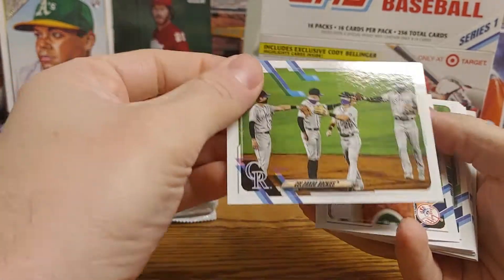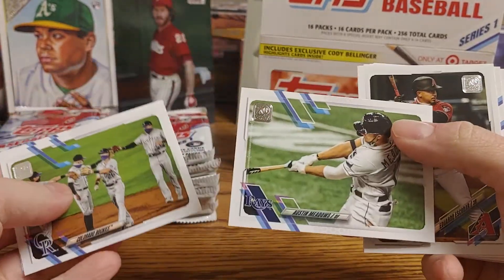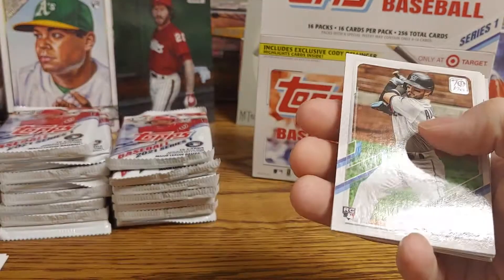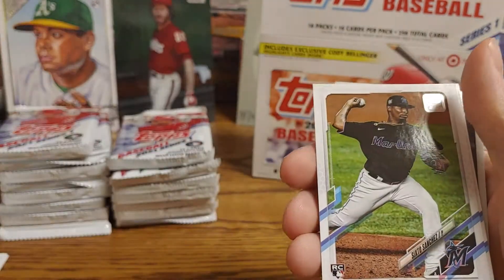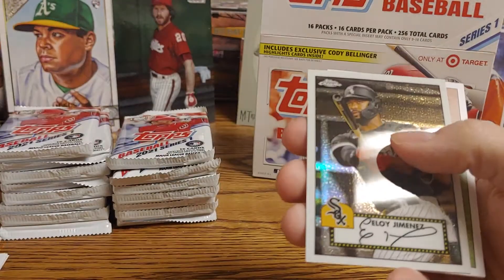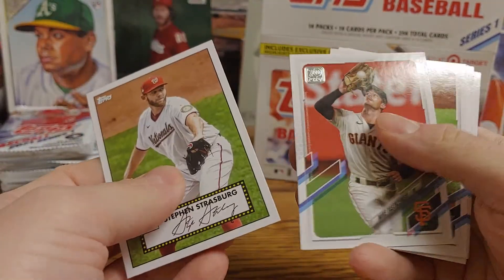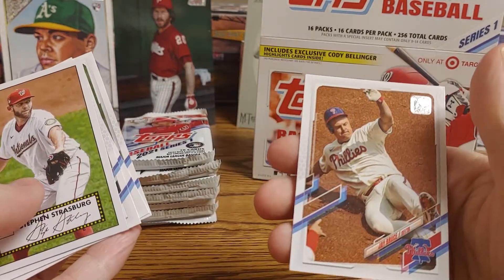Alright, the first card is a Colorado Rockies team card. We have Brett Gardner, Austin Meadows, Eduardo Escobar, a rookie card of Tyler Stevenson, another rookie card of Eddie Alvarez, a Casey Mize rookie card, a Sixto Sanchez rookie card, Luis Castile, and Eloy Jimenez, a Topps Chrome card, Steven Strasburg, Mike Yastrzemski, Jesus Sanchez rookie, Patrick Corbin, Tony Kemp, and Jay Bruce.